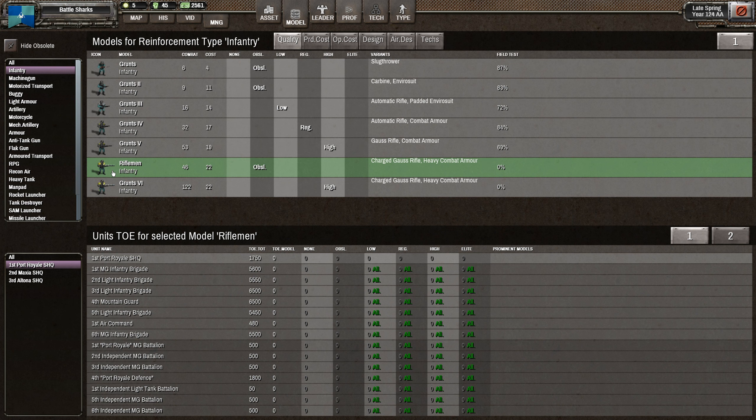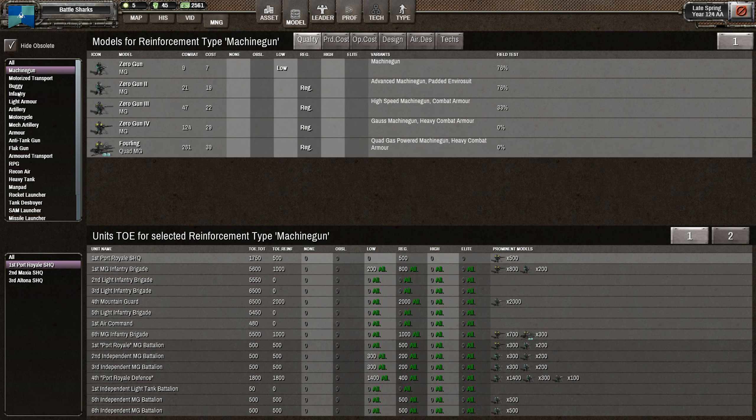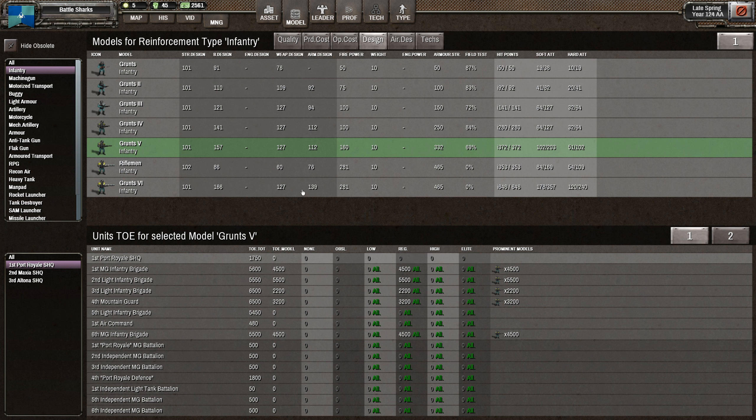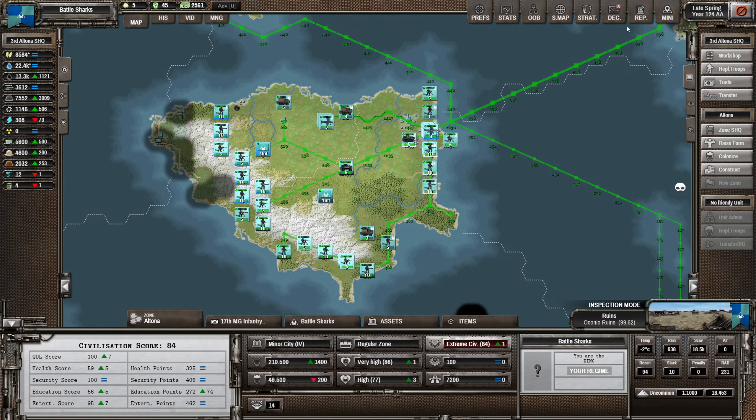I wish you could just delete obsolete units - you can hide obsolete, but the problem is it changes everything around, which I don't like. I like the infantry being at the top. Anyway, this base design is good, it's a much better model. Look at the difference between this and the rifleman: twice as many hit points and twice as many soft attack.